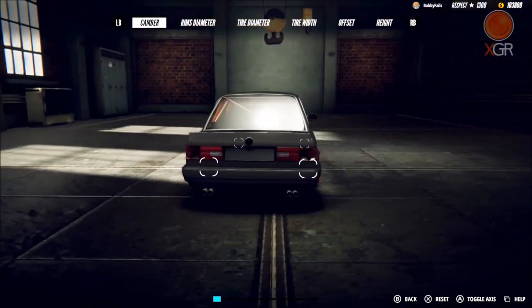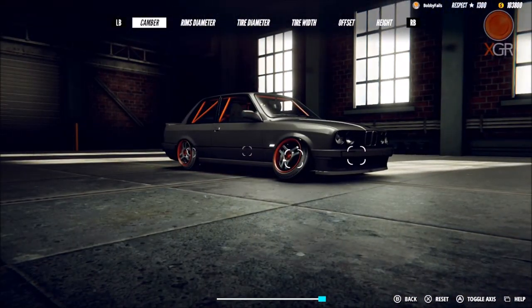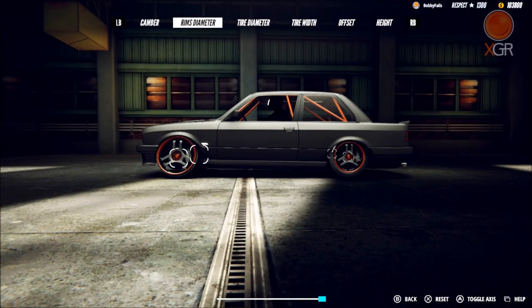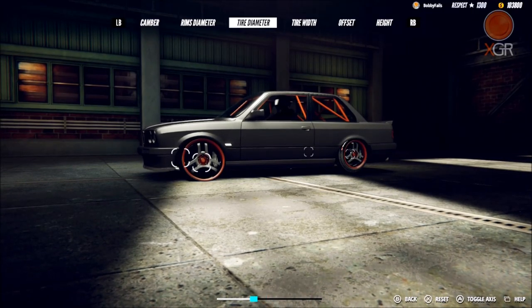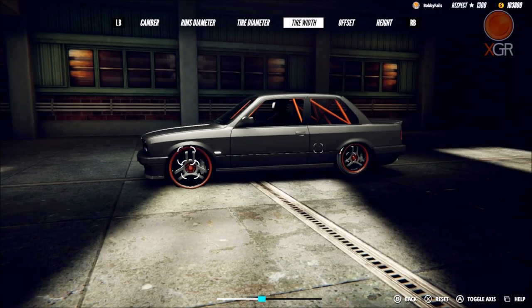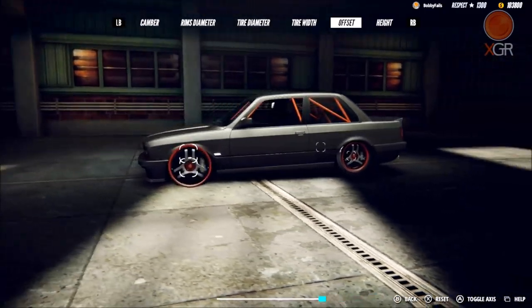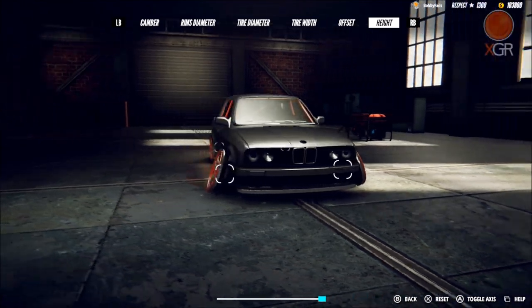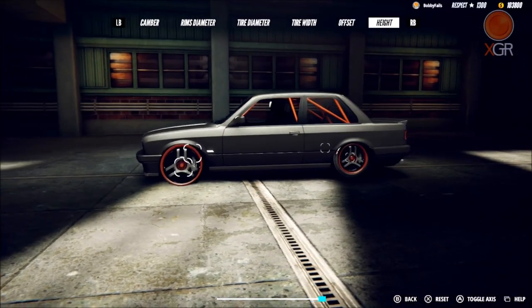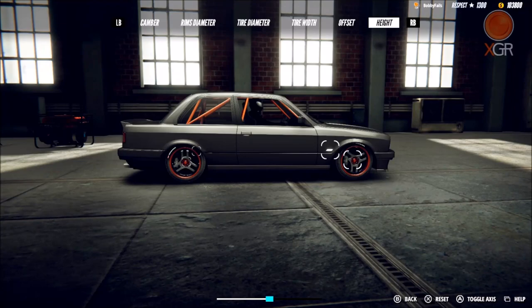Suspension - you can add camber to the car. If you like camber you can go full blown. You can also give it massive huge wheels with chunky tyres, or take it down to literally nothing so it's sitting on the rim. Tyre width is adjustable but doesn't really make much of a difference with that wheel setup. Offset - you can push it out so it sits on the outside of the car. And height - you can raise it up. You can then press X to reset everything back to standard.